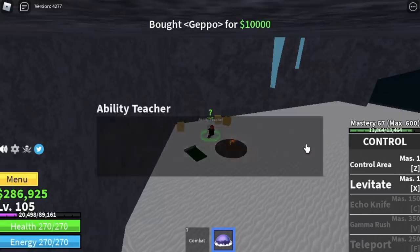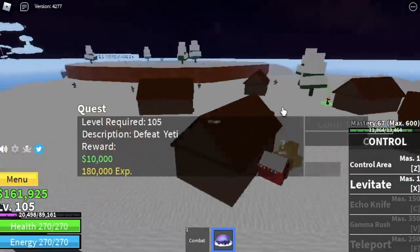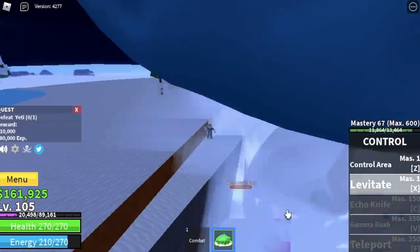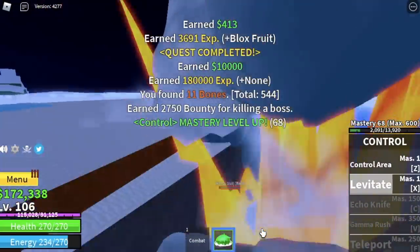Because you want to start in the frozen village by defeating the Yeti, and the quest for the Yeti is 105. Before that, buy all the things here: the ability teacher, Gepo, Buso, and Zoru. Now we're gonna start with the Yeti. Is it easy to defeat? Yes. Just lure him here, levitate, and levitate. Very easy — lure him outside of the range where he can attack you and use your levitate.